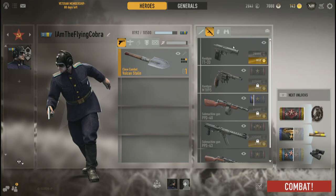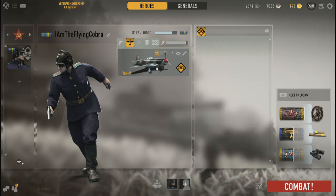For ground weapons, I'd take a pistol. I have the Tokarev unlocked — that's what I'll be taking, in conjunction with my Vulcan Starling and my wrench. I may even drop the Vulcan Starling just for the Tokarev, because you're going to need a gun to protect yourself if your plane goes down.